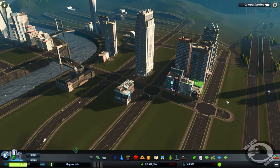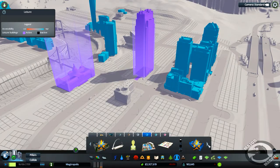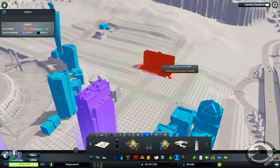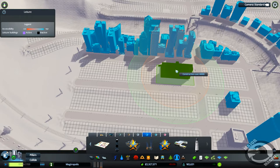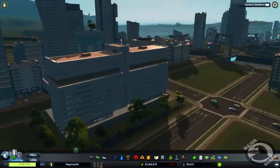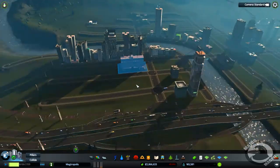Our third and final level four unique building that I want to put in is the Pajola building — a tax office located in Kvola, Finland. A grand masterpiece, a piece of oppression concrete architecture. I'll go somewhere — it fits nicely in between the roads, I'm going to go here. 60 grand, boom! It's alright, it'll fit nicely in here.